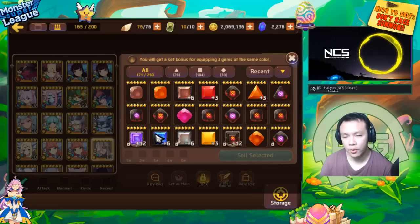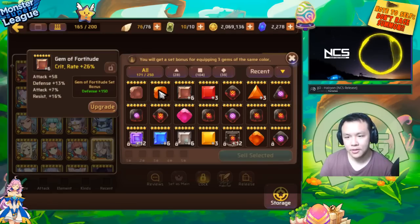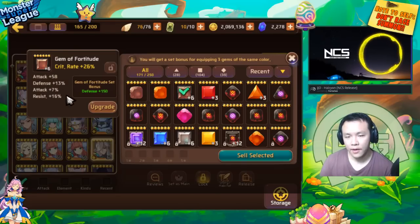So for me, I would not keep any Conviction gems without any resist. But that's just me — if you're at the point where you're still progressing or you need monsters with high resist, keeping that gem is actually pretty valuable. I actually hope this shows you guys that a lot of times having a broken set could be higher value than having an actual set bonus, depending on the substats.